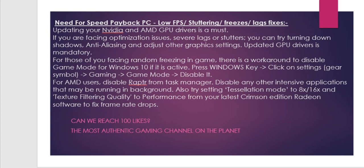Moving on to another issue people are experiencing: low FPS, stuttering, freezes, and lag. The game freezes at moments while playing, which is very irritating. For that, you should update your graphics card drivers. If you are facing severe lags or stutters, try turning down shadows, anti-aliasing, and adjust other graphics settings. For random freezing in-game on Windows 10, there is a workaround: disable Game Mode. Press the Windows key, click Settings, go to Gaming, then Game Mode, and disable it.